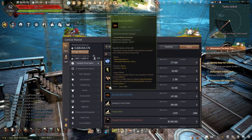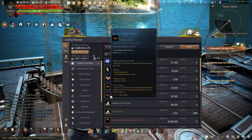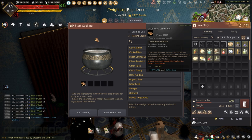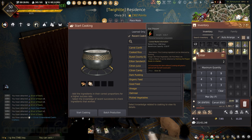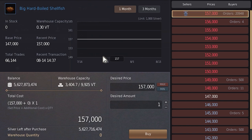Hard Boiled Shellfish is great for underwater gathering, giving plus 2 gathering and plus 10 seconds to underwater breathing for 60 minutes with the green grade, and 75 minutes for the blue grade. These can be made using cooking with 2 dried pearl oyster meat, 3 essence of liquor, 4 garlic, 2 hot pepper, and 5 olive oil, or can be bought off the Central Market.